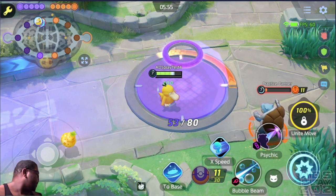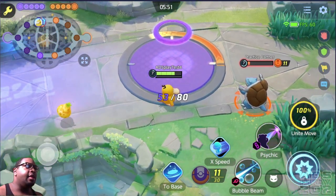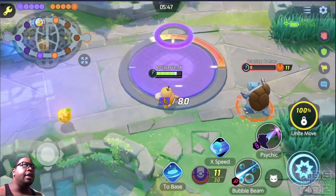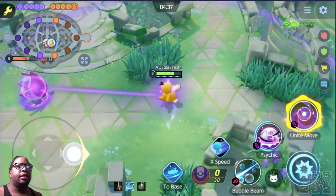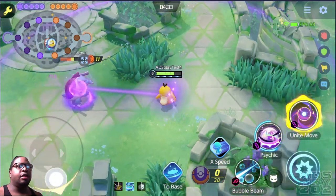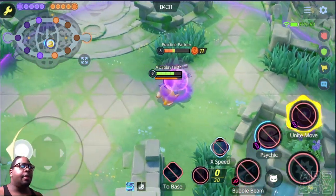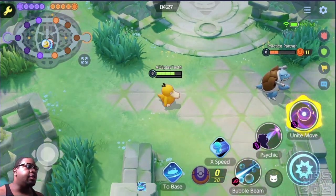When his headache gauge goes away he does get kind of stunned and is not able to really do anything for a short period of time, so keep that in mind. While he has the headache gauge active, it makes his moves a little stronger.